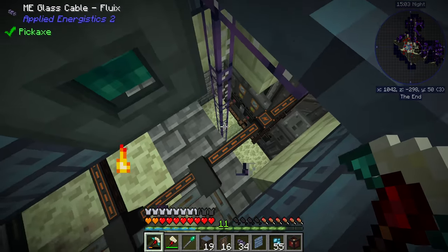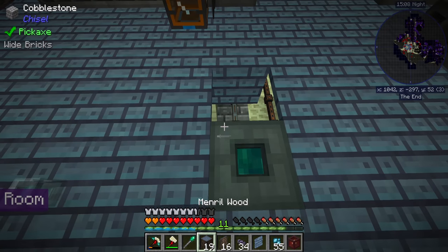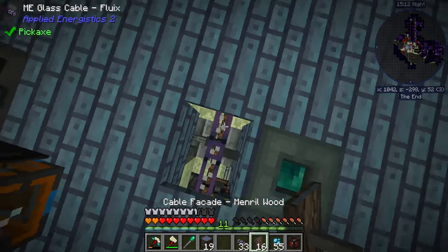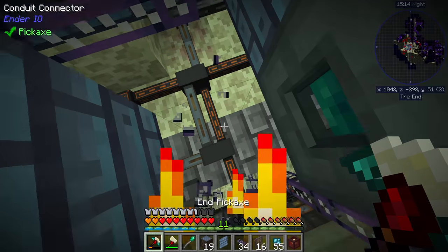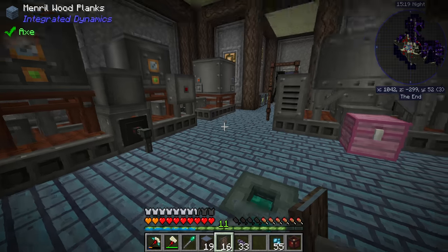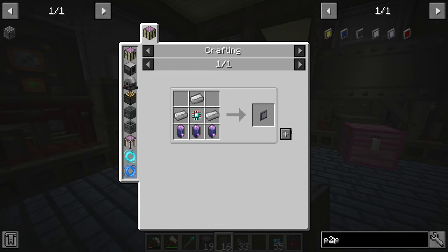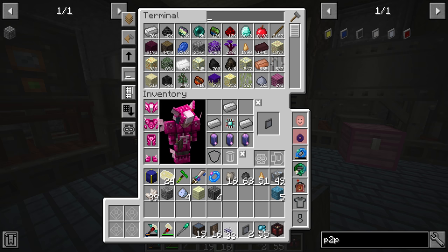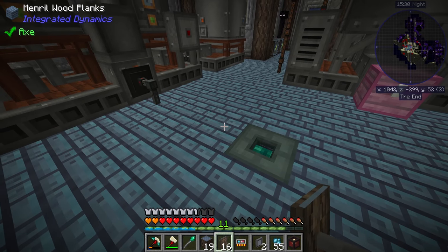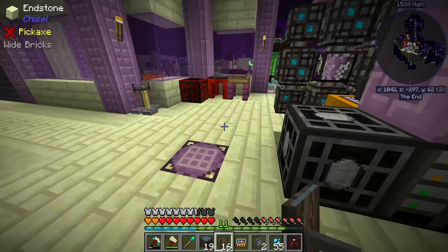P2P is actually a fantastic idea. We can utilize our P2P tunnel — instead of running dense cable all the way up there, if we make another two P2P tunnels this time keeping them as ME tunnels instead of crafting them into power tunnels, we'll also grab the old memory card. We should be able to come over to the bottom of this controller and connect things up.